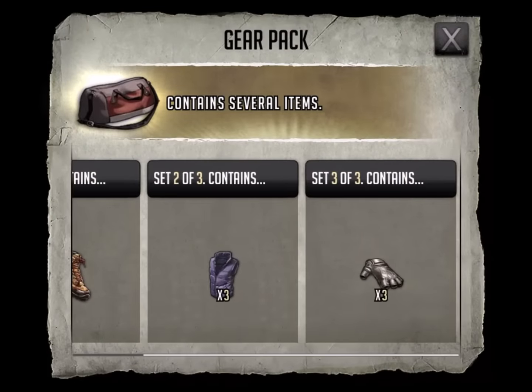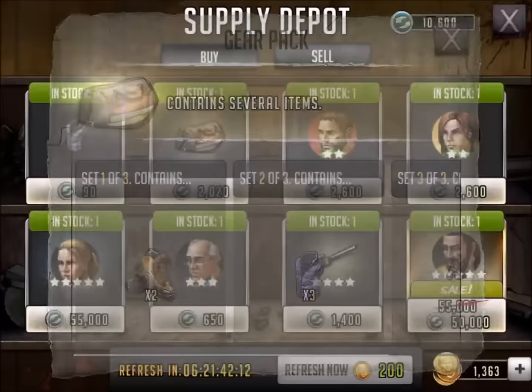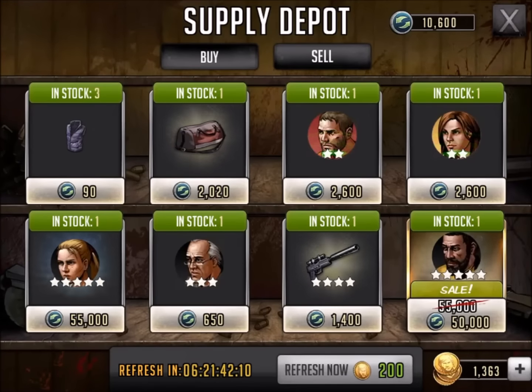Moving forward to the gear pack: two hiking boots, three down vests, and three leather gloves — $2,020. I'm going to give that a big thumbs down as well. Not paying over $2,000 for those items. It's ridiculous.